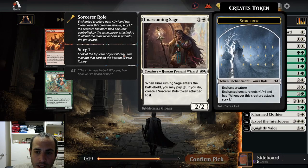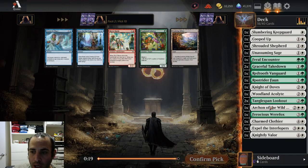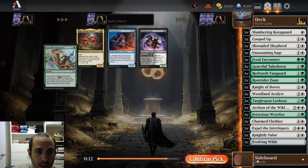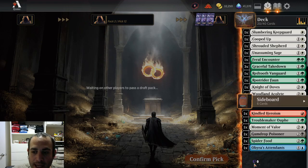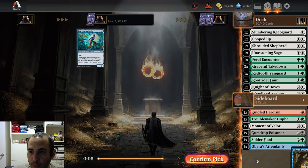Unassuming Sage — it does make an aura on turn four, you can play it on turn two if you have nothing else to do, but 2-mana 2-2 is really bad these days. That said, I'm doing an auras deck — I have Archon, double Acolyte, Knight of Doves, so many aura synergies. Grab an Evolving Wilds in case we splash. I probably won't play it if I'm two-color green-white, but if I decide to splash — I already have a Gumdrop Poisoner — I might. So: I have really good removal, three Graceful Takedowns. I don't have good two-drops, I need to get some.